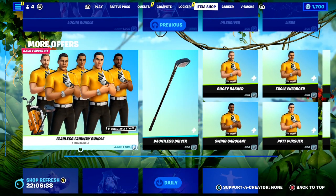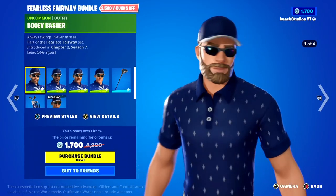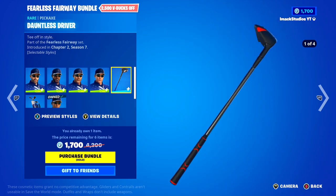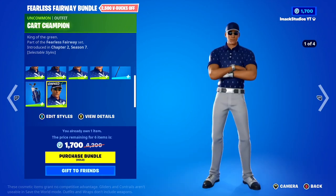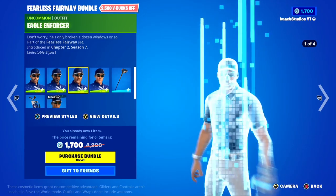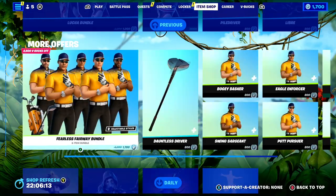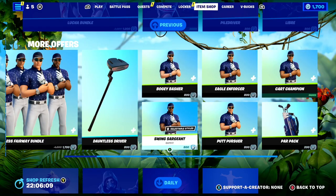We've got the Fearless Fairway Bundle back today — all the golf skins. In this one you've got the Bogey Basher, the Swing Sergeant, the Eagle Enforcer, the Putty Pashua, the Dauntless Driver Pickaxe, the Far Pack Back Bling, and the Card Champion. A pretty cool bundle for all the golf fans out there. If you do want it gifted, let me know down below — you can also buy the skins separately for 800 V-Bucks.